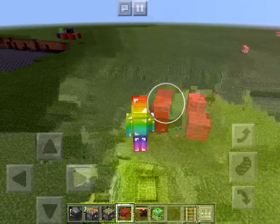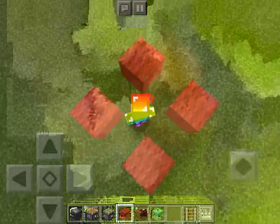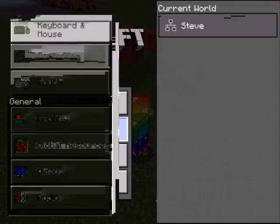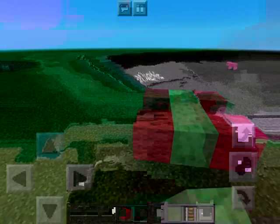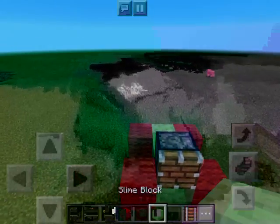Alright, there we go. What you want to do is place the wheels — whatever block you want for the wheels — in a four-way pattern like that. I'm going to get first-person view, this is much more helpful. Then what you want to do is place three slime blocks right there, place a piston right there.